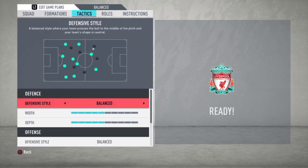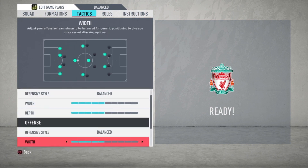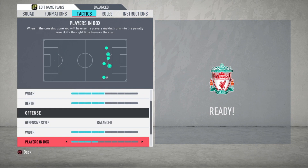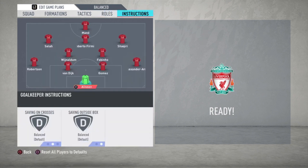Going to the tactics: defensive style is balanced with a width of five bars and depth of five bars. Offensive style is also balanced with a width of five bars. Players in the box is four bars. Corners and free kicks are just your own preferences — for me it's both three bars. Then we go to the instructions.